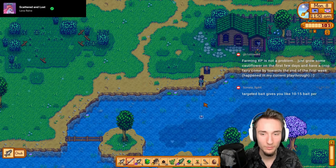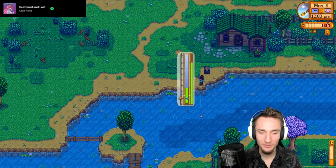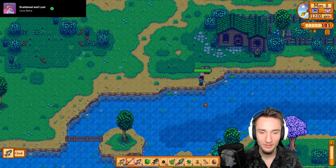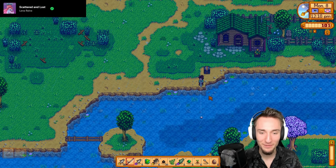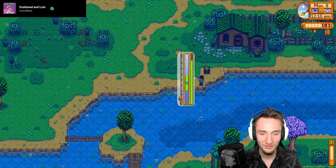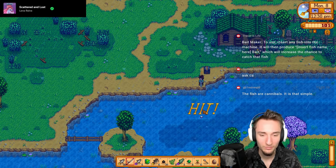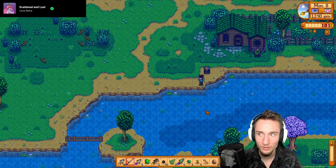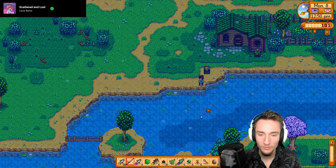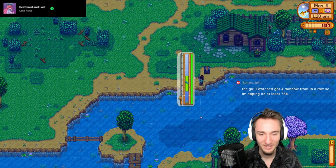I need iron anyway for the bait crafter. Targeted bait gives you like 10 to 15 bait per fish. The lore for targeted bait - are you turning the fish into bait and then the fish are eating their own species? The bait maker description says: insert any fish into the machine and it will produce that fish's bait, increasing the chance to catch that fish. Maybe the fish smells itself and thinks 'oh boy, easy meal.'